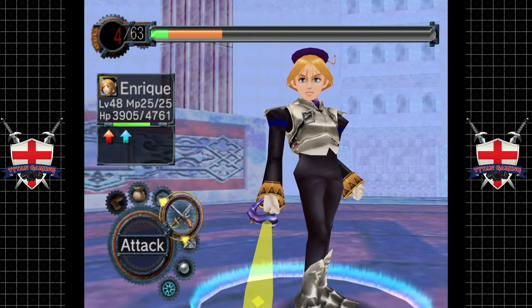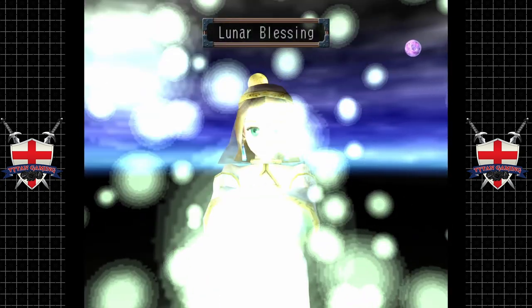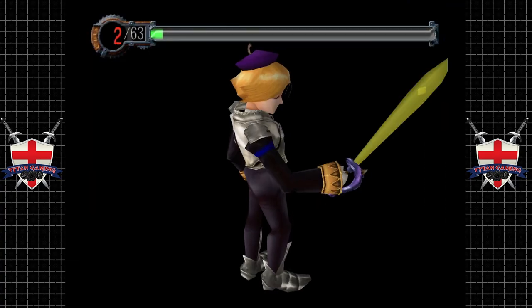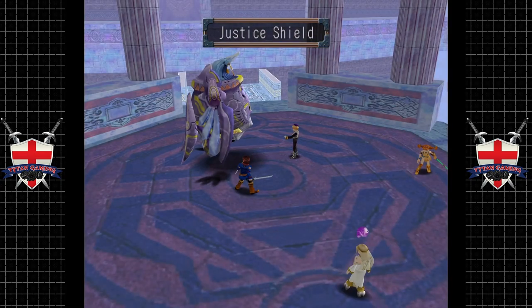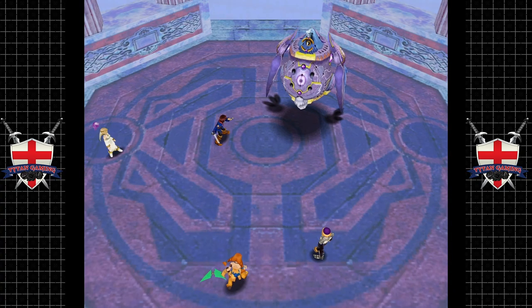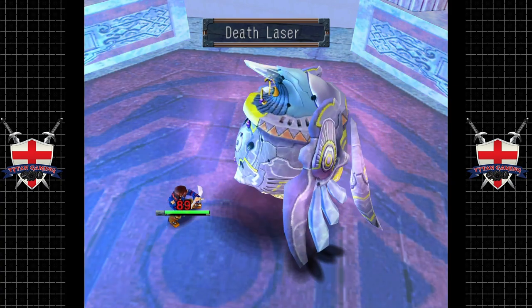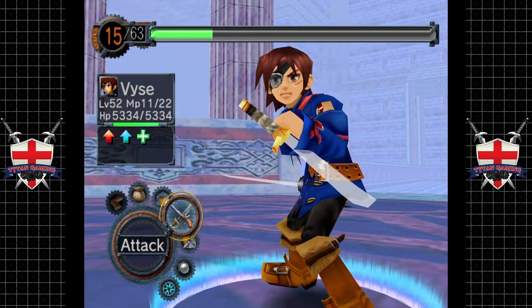Give everybody regen. Sure. And Justice Shield — that seems like a somewhat worthy use of our turn. A little bit of regen for everybody. May righteousness be our shield, the shield of justice. Not sure how worthwhile Delta Shield's going to be. Certainly hasn't used any magic, I don't think. Critical hit! 1,000 damage for a critical hit — not bad. Let's crack this giant egg. Death laser! Death laser that apparently doesn't really do much at all.